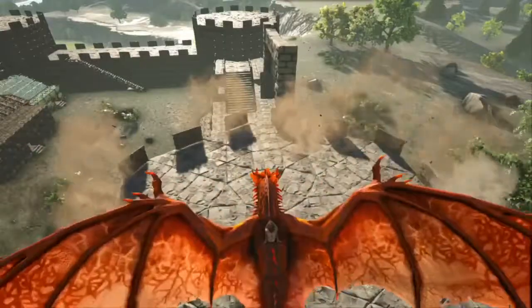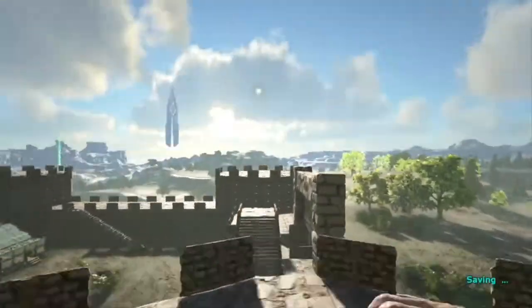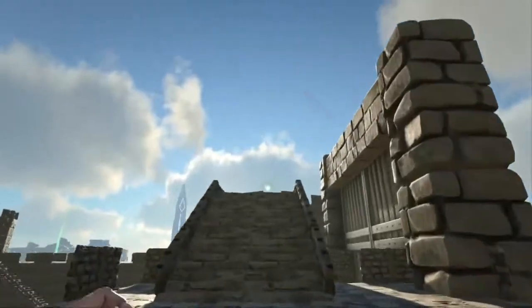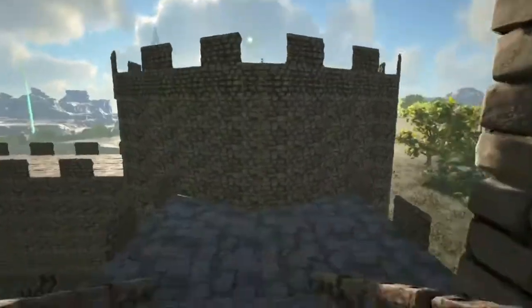We'll be able to keep our wyverns, griffons, and other flyers on top here. As you can see there are ladders — you only take a tiny bit of fall damage and you can just go all the way around.